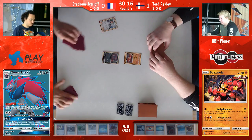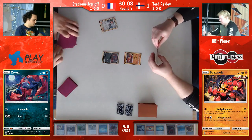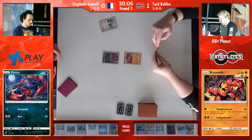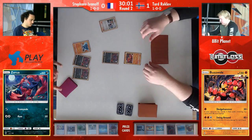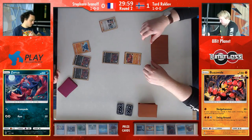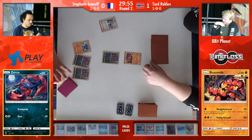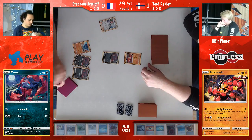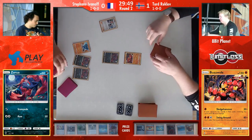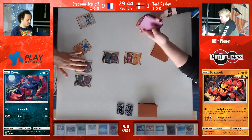He still managed to come out on top. But of course, with that Brooklet Hill in there with no Field Blower in the deck to remove stadiums, it's important that Tord gets that Brooklet Hill and is able to bump a parallel if he finds himself in an awkward position. But we did see the parallel around game one and it was really irrelevant — it only prevented like a third Buzzwole from being charged, but at that point the prize cards were already to where you need one attack to win, basically.